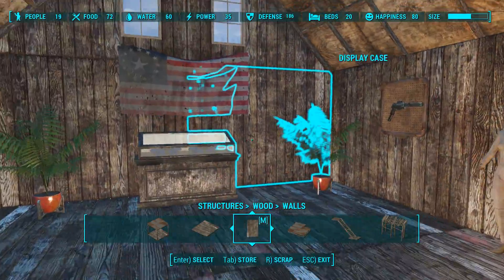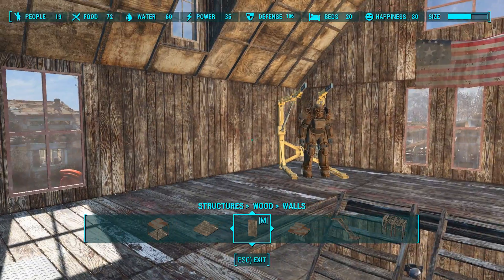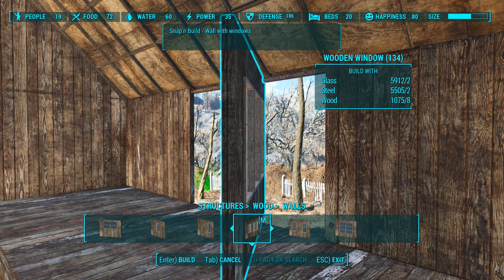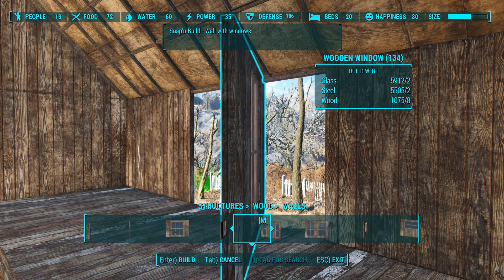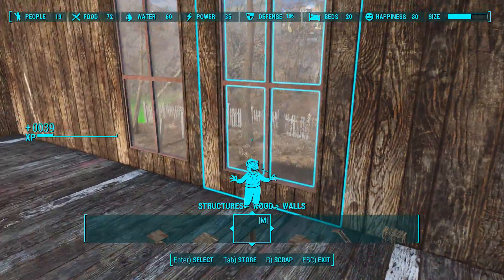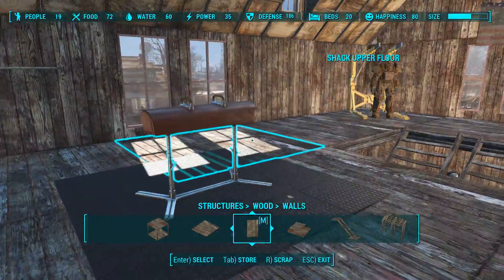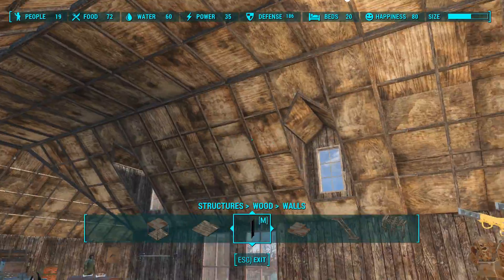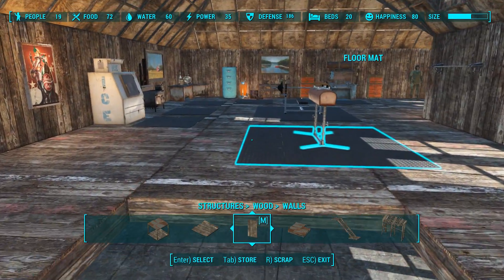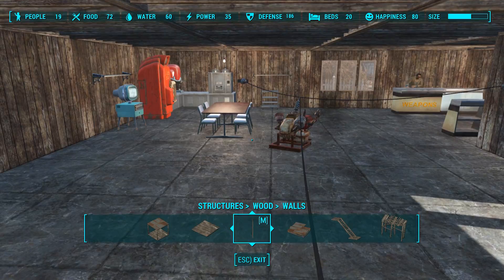It'd be really cool to have a window right there too — I could do it. Let's see, that's a really big one. I think I can put both of these here. Just more window space — I'll accept that, I'll take it. Now if I put some generators up top I could power all the lights.